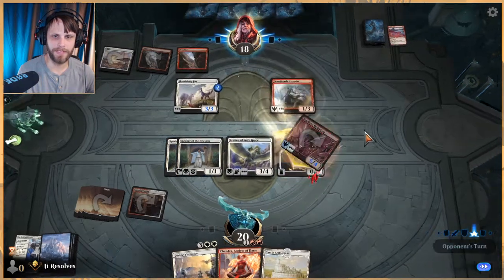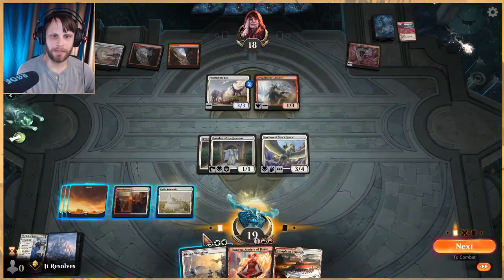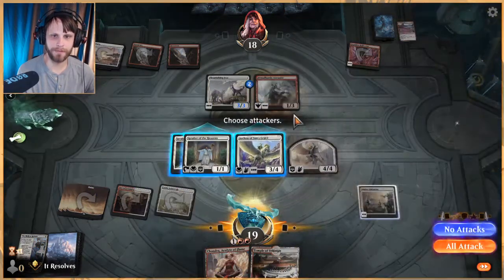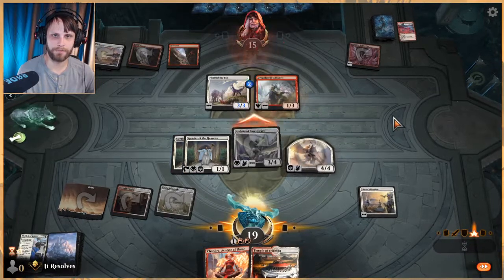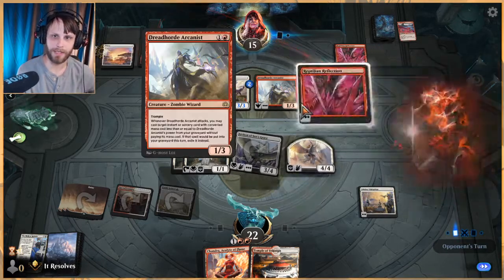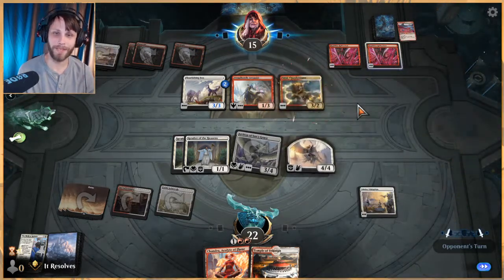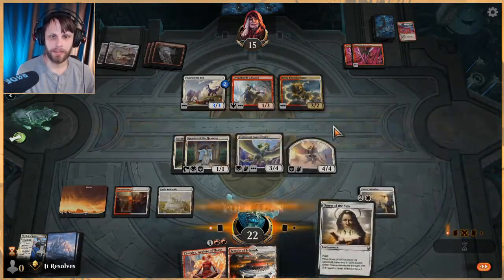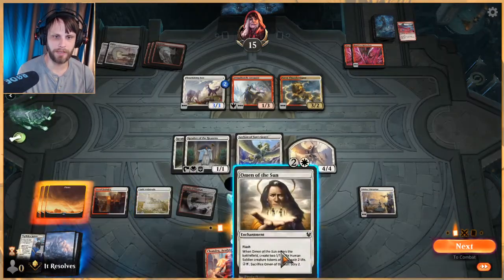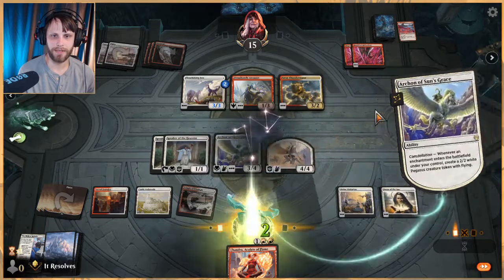I'll block to save us most of the damage — the zero-four isn't doing a ton anyway. Let's play this: now we get a 4/4 Angel, which is great, and we get to attack in. I'm going to be aggressive with the Archon here — it not only gains us life, which mitigates a lot of what they're doing, but it's just a really strong card. So I'm going to try and attack in with it as much as possible. Let's put that on the bottom — we'll get three angels out of this and two life.